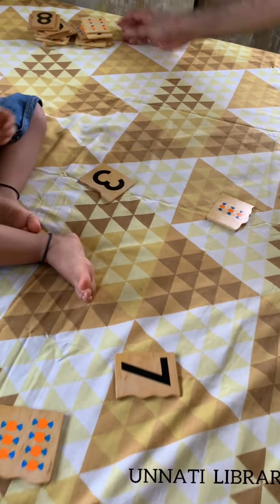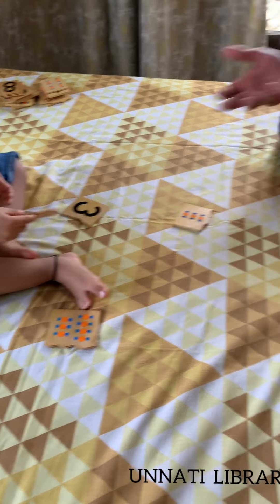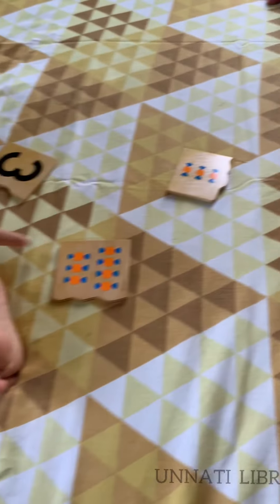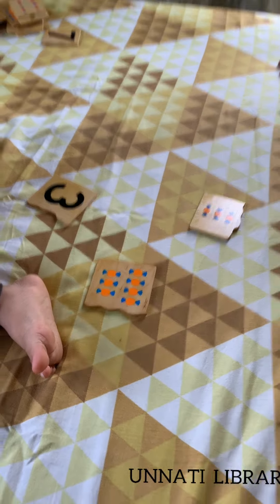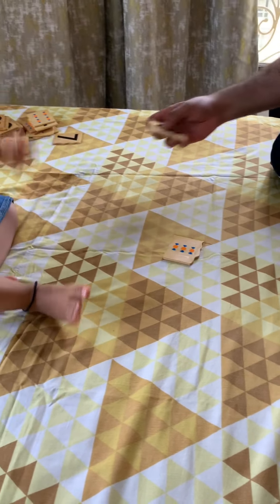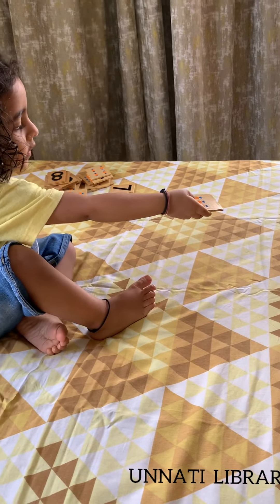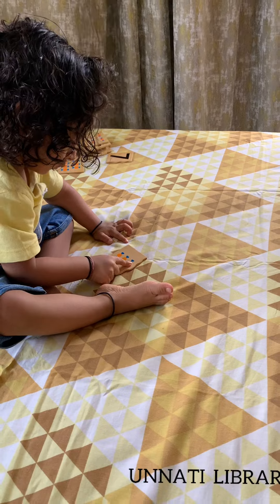Now where is number seven? Awesome! Count the seven candies — one, two, three, four, five, six, seven. Okay. And then that is number three — count it first. One, two, three.